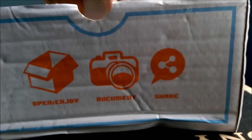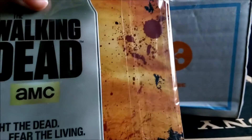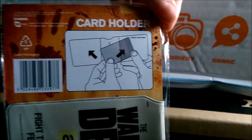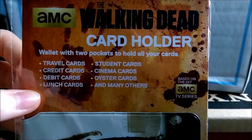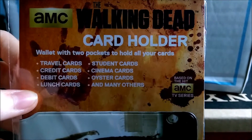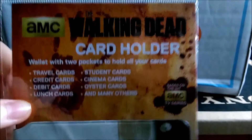I don't want to see the t-shirt just yet, so I've just taken that out. What do we have? This is quite cool. It's a Walking Dead card holder. If anybody knows me, they will know that I love The Walking Dead — it is just awesome. It says wallet with two pockets to hold all your cards: travel cards, credit cards, debit cards, lunch cards, student cards, cinema cards, oyster cards, and many others. So that is awesome. Thank you, Infinity Crate.